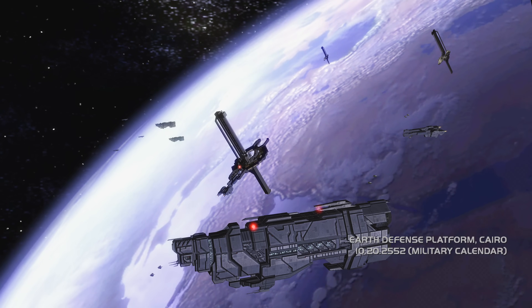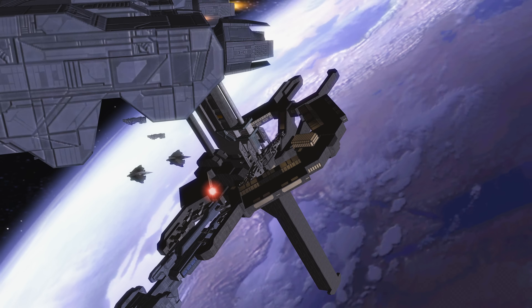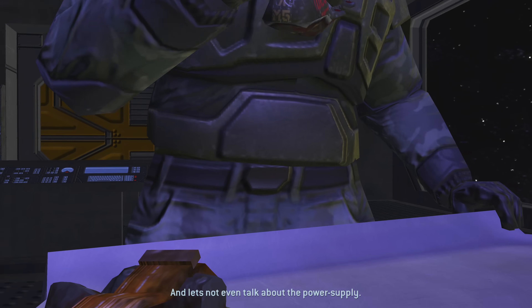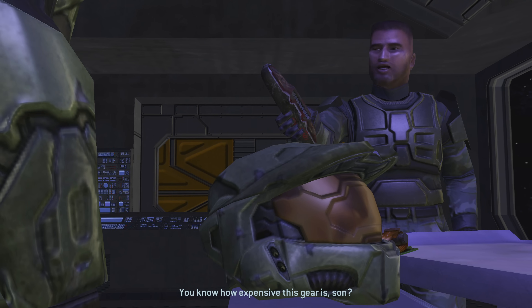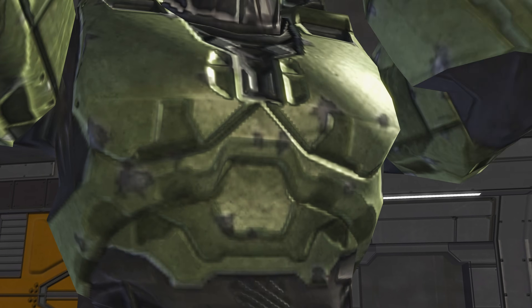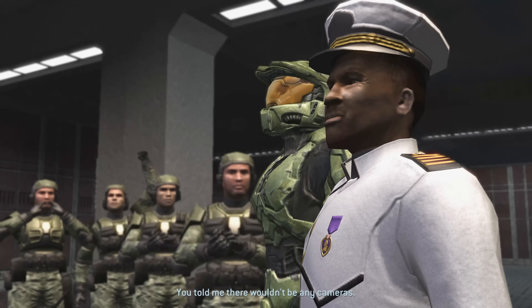Assassin is the next skull, which makes all enemies permanently cloaked — essentially invisible — but it's actually much easier to see these invisible enemies on the original graphics. They're not totally invisible, just mostly, and classic graphics make them easier to spot. That's why I'll be using classic graphics for these walkthroughs. We're playing LASO, so we need every advantage we can get.